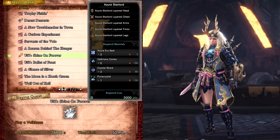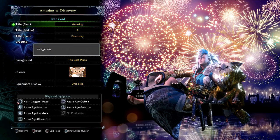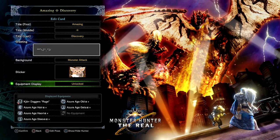On top of all this you can also unlock a new guild card background and pose — you can admire the fireworks with your faithful palco. If you haven't already done the high rank ones before, you will also unlock an additional one from those quests as well.